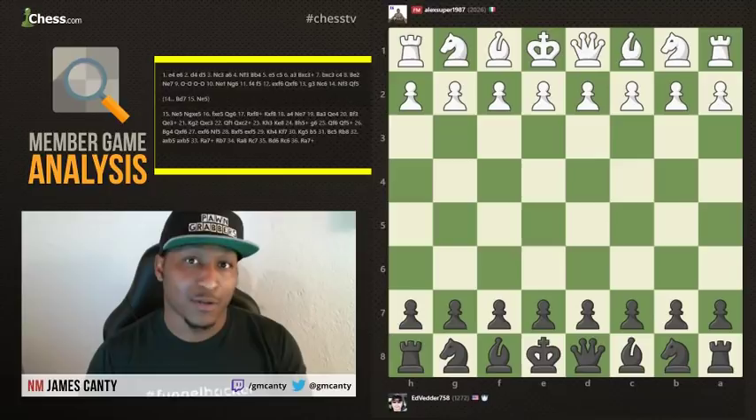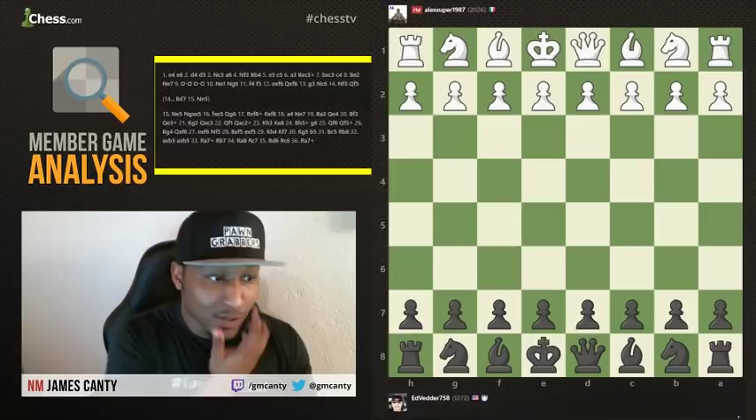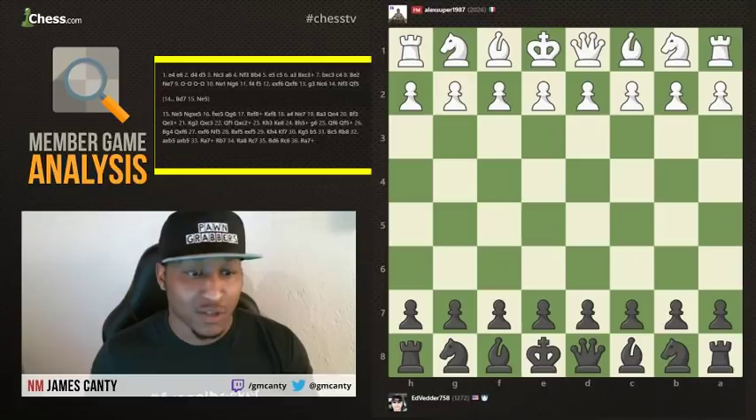Today's member is Ed Vedder 758, so shout out to you, Ed Vedder. We chose your game and we're going to go over it. In this game, you actually played a FIDE Master, so kudos to you. You actually played a very good game. Ed Vedder 758 had the black pieces here, so let's see what happens.